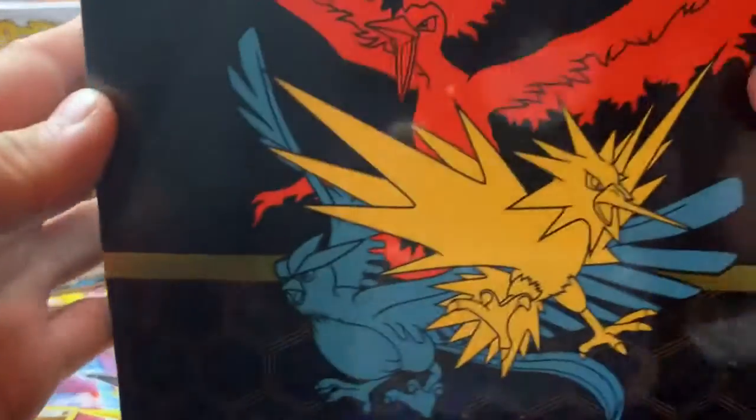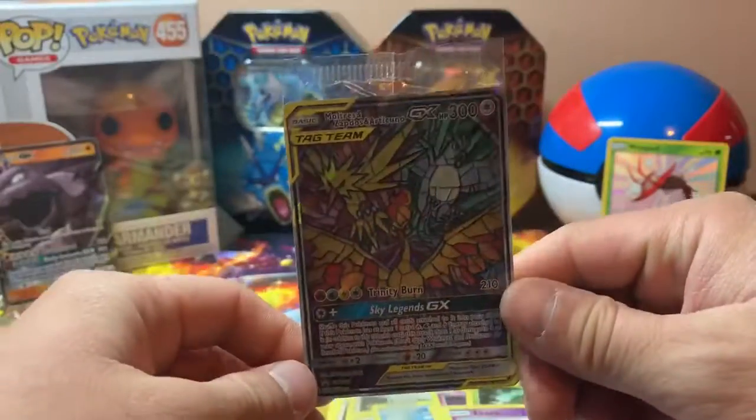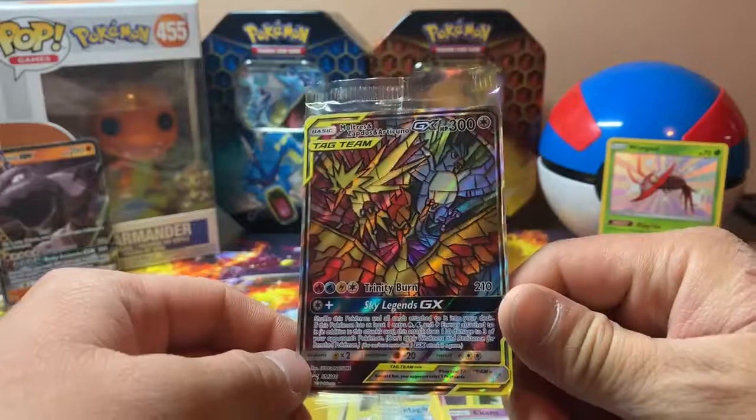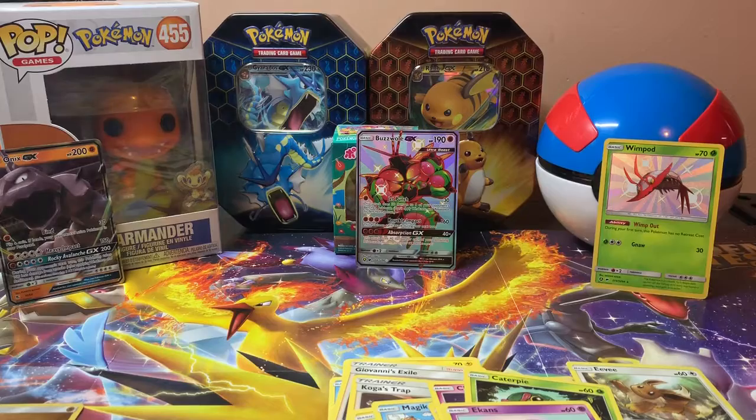Alright, now on to the ETB. Here's the Zapdos glass form. Very nice. Let's put them over here. We're gonna have 10 packs — Zapdos first.